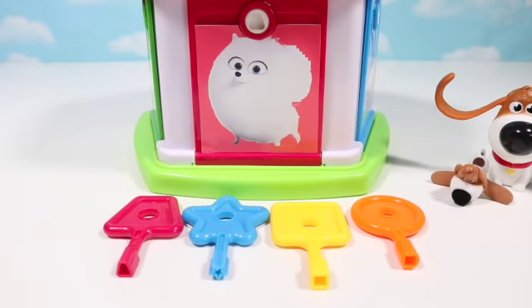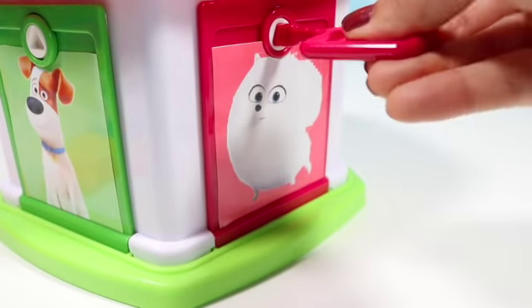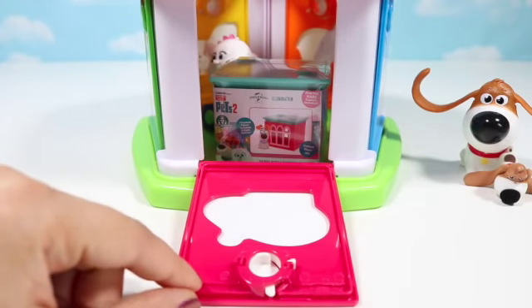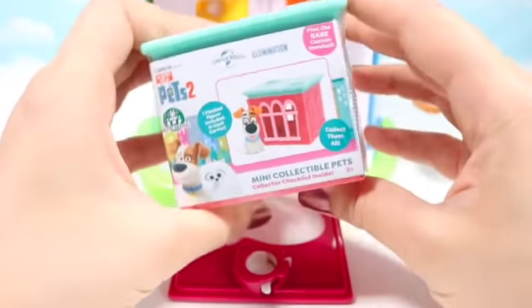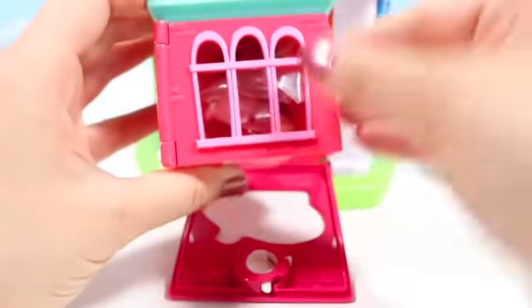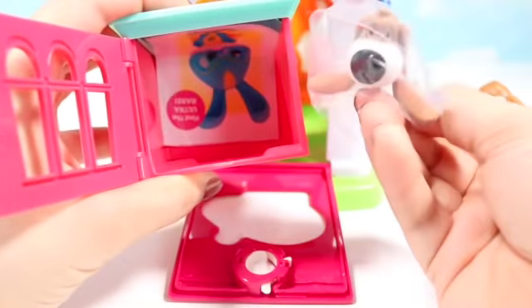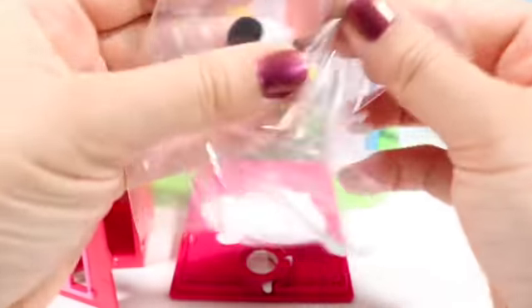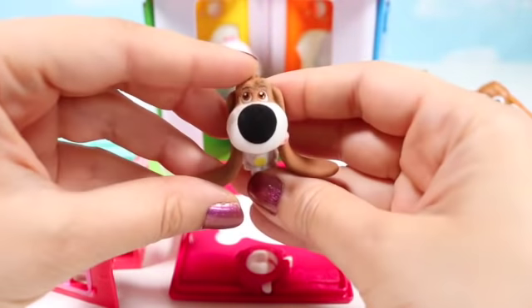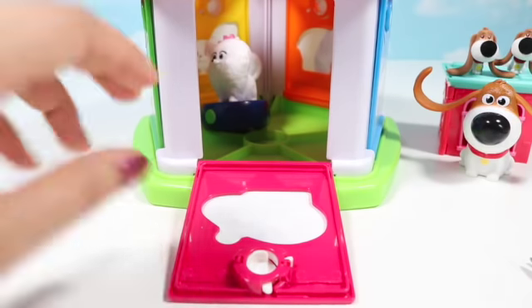Let's move on to the next door. It's Gidget and her door is pink. Now let's find a pink key with a trapezoid shape. There it is. What's inside? It's a new Secret Life of Pets 2 mini collectible carrier. It's so cute — it's like a little dog house. It's tiny again. What is going on? Who else is in there?